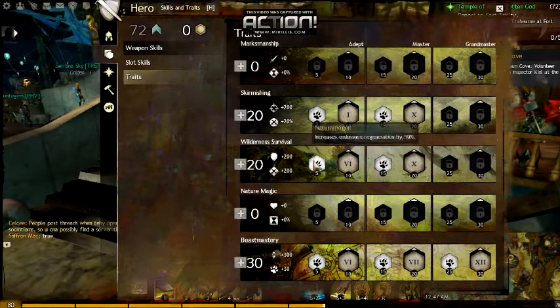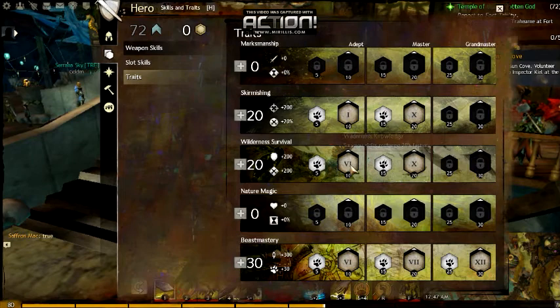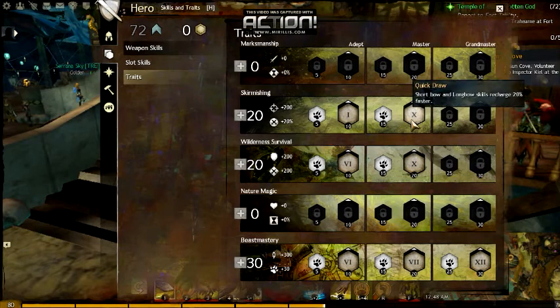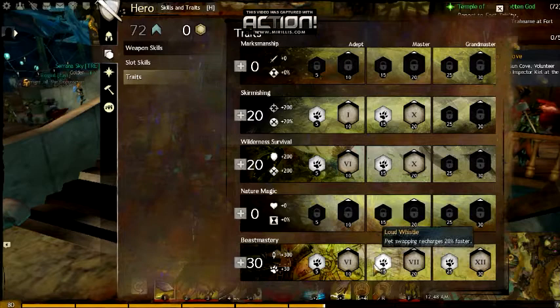Short bow and longbow skills recharge 20% faster. Increased endurance regeneration by 50% — that helps a lot, especially for the Ranger when you're always dodging. A good dodge roll can save your life against guardian builds or burst damage thieves. Survival skills recharge 20% faster. You and your pet gain 2 seconds of protection when you dodge roll. Sword and sword skills recharge 20% faster. You and your pet gain 2 seconds of quickness when you swap pets — that is great. Pet swapping recharges 20% faster.